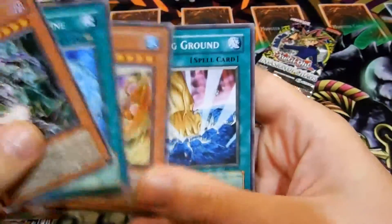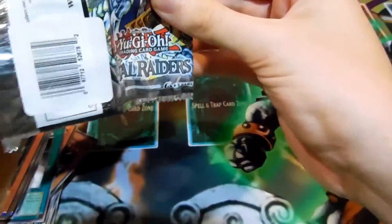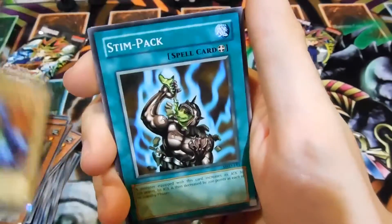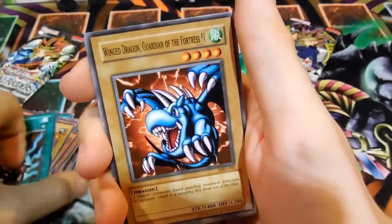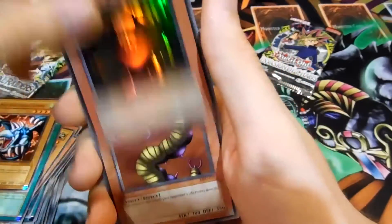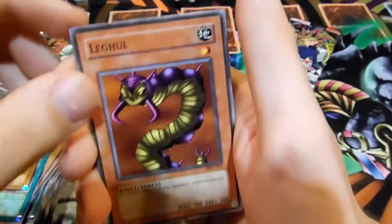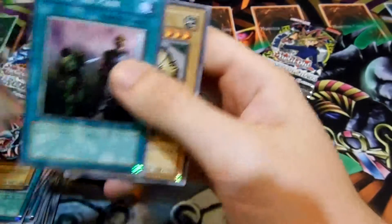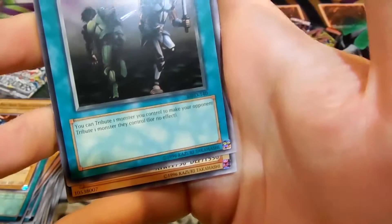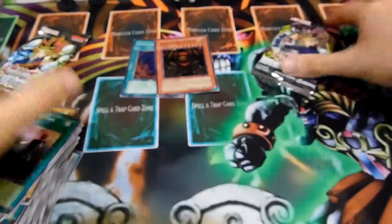Chain Disappearance Rare. Chaos Sorcerer — alright. Smashing Ground. The second Magic Ruler pack. Lava Moth. It seems like it always has a short print. Elegant Egotist. Oh nice — Sanga of the Thunder, we got another Super! Not too bad. Leg Ghoul. Share the Pain — Share the Pain's a good card, I think. Tribute one monster you control to make your opponent tribute one monster they control. Not bad — at least it gets rid of one of yours. If you had a Scapegoat, I guess that would work.